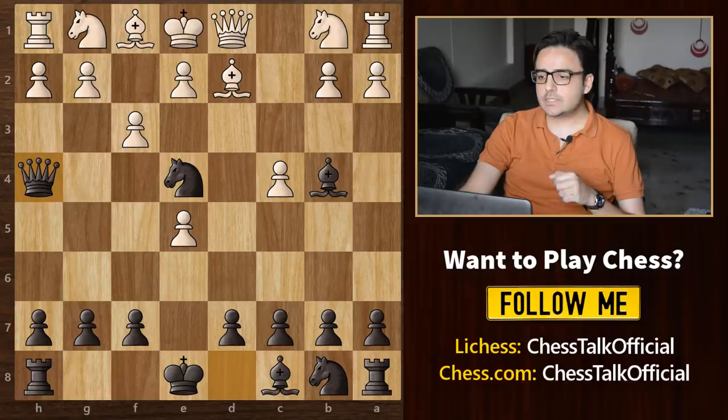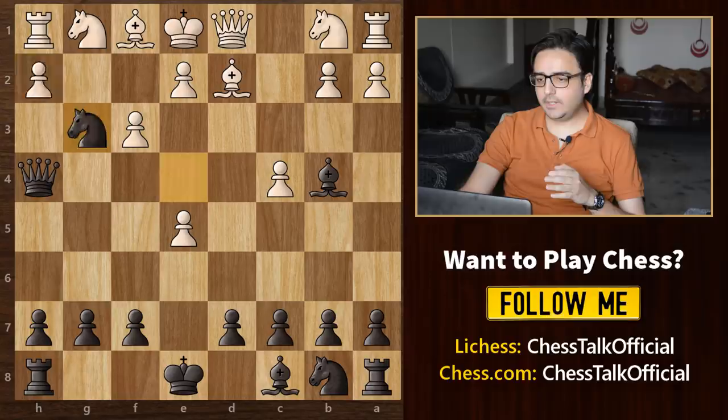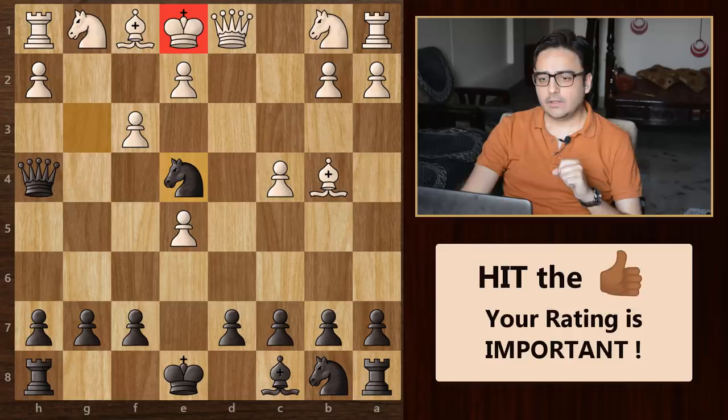After this, we will play queen h4, check. The only legal move he has is to block with this pawn. Then we simply take this pawn with our knight. Now if pawn takes, then queen g3 is a checkmate. And if he plays something like bishop b4 and takes your bishop, then knight to e4 is a beautiful checkmate.